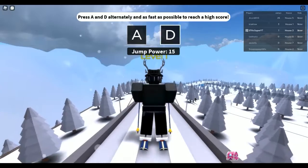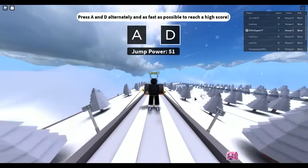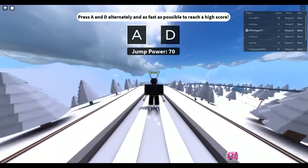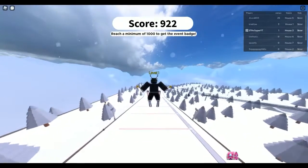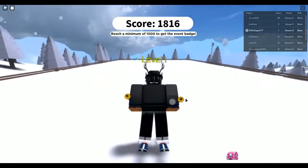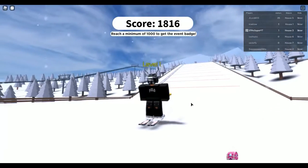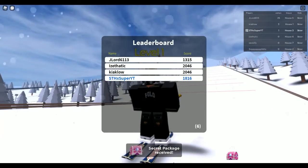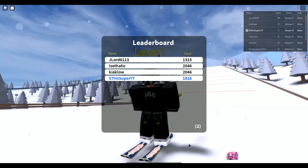You want to get enough jump power to get over 1000 score. I definitely got over 1000 score — 1816! And that's basically how you get the Spark Kilowatts thing. Right here you can see 'secret package received.'